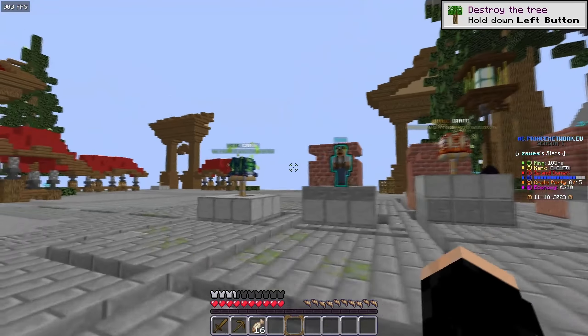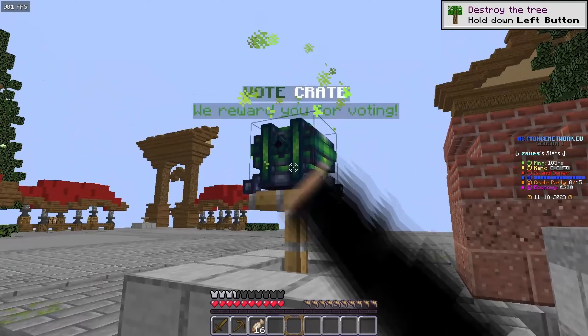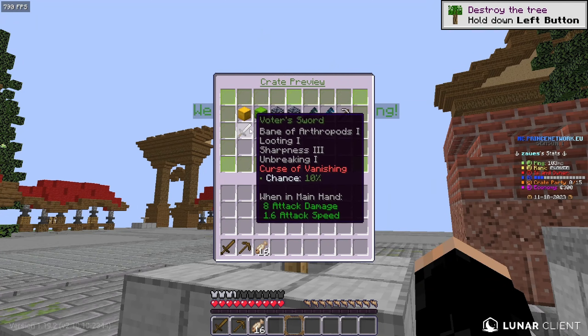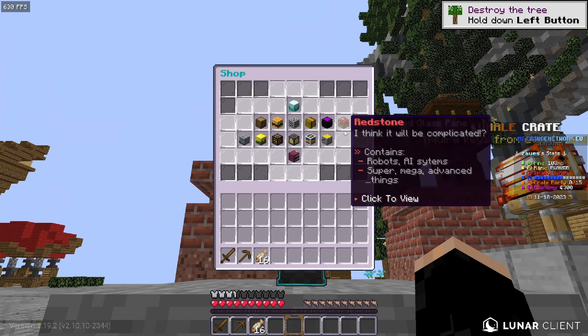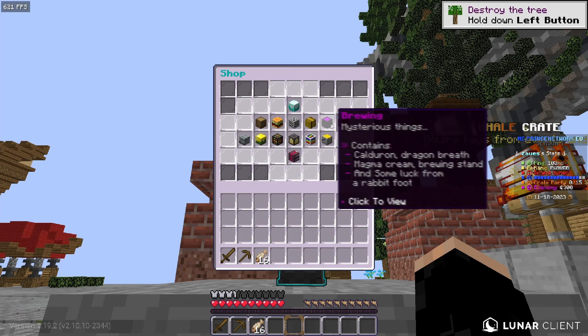As we go over this hologram, there is a vote crate and this is what you guys can get out of it, which is honestly some pretty good stuff. Then over here is the shop NPC where you guys are able to buy whatever you want to help out in your experience.